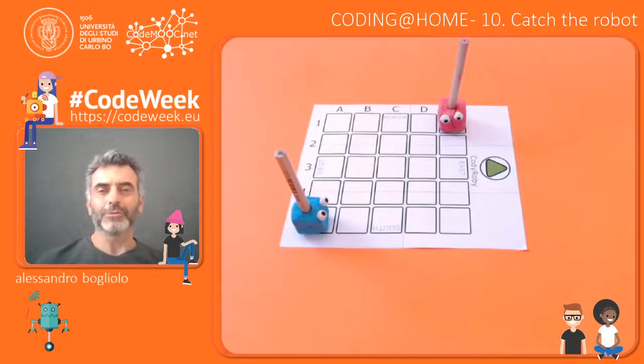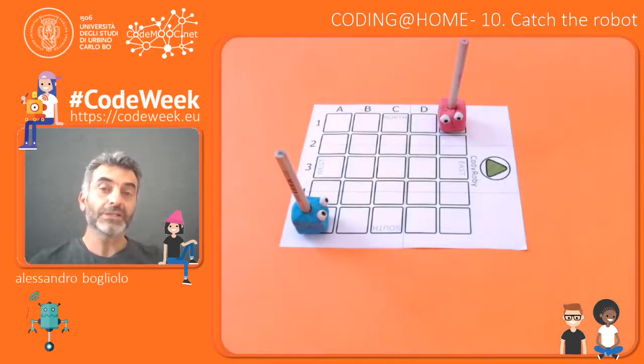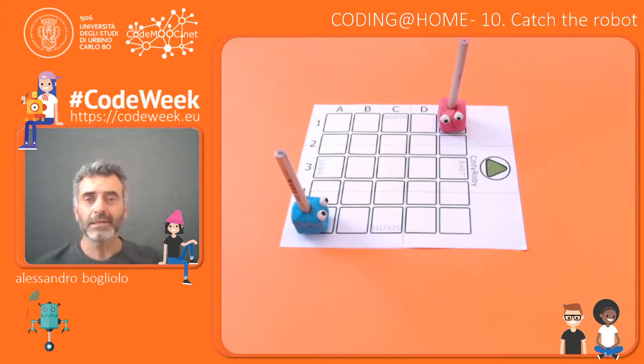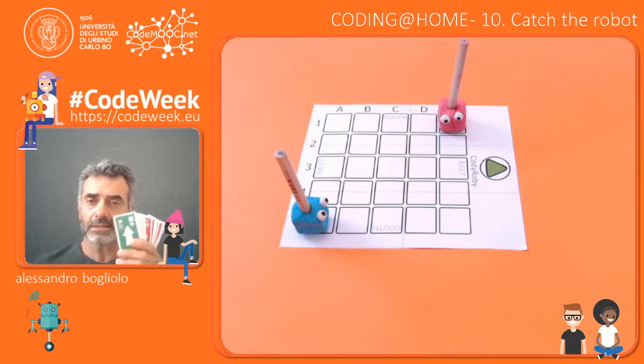Welcome back to Coding at All. Today we are going to play a competitive game called Catch the Robot. The goal is to catch the robot of the other team by going into the same box in which it is. But the risk is that the other team's robot catches our robot. So there is some kind of strategy we have to put in place. The only way we have to provide instructions to the robot is by drawing cards from a shuffled deck.